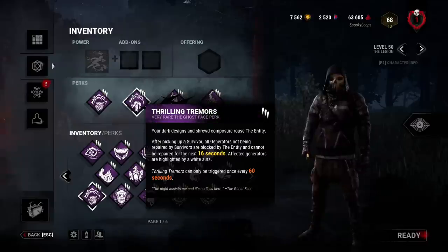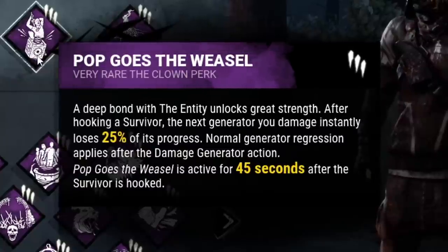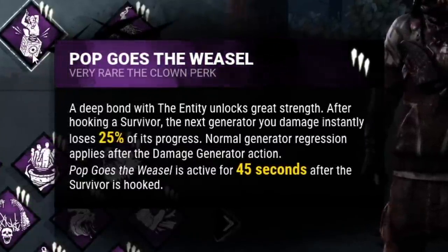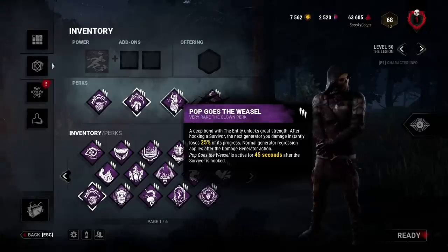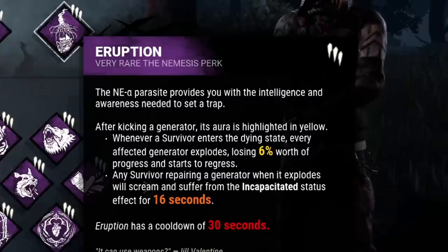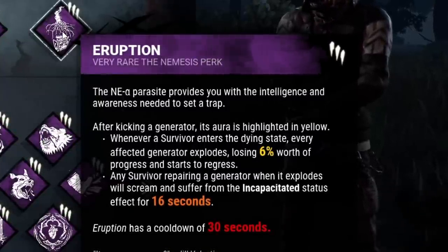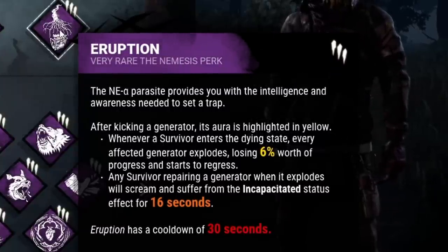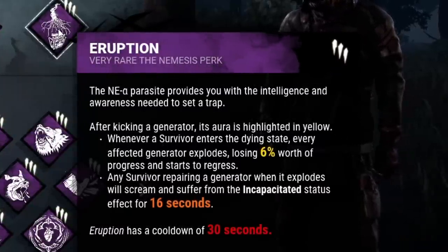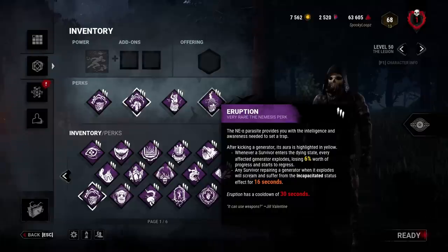After my survivor is hooked, I'll make my way over to the desired generator and use my next perk, Pop Goes the Weasel. While active, I can kick any generator and take 25% of its progress right off the top. But that's not all — I'll also be applying my final perk onto that gen: Eruption. After the gen has been popped, Eruption stays active on that generator until I down my next survivor. When I do, the generator will explode, taking 6% regression and incapacitating any survivor actively working on it. And since that survivor is incapacitated, I'm going to lock that generator right back in their face with Thrilling Tremors. And thus, the cycle continues.